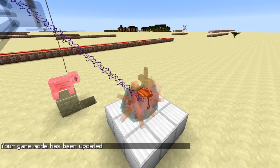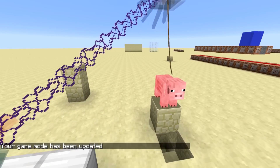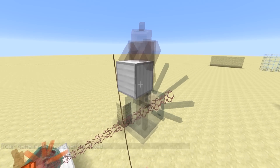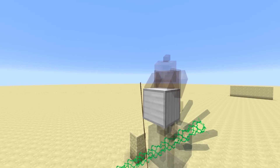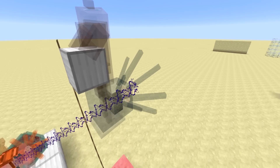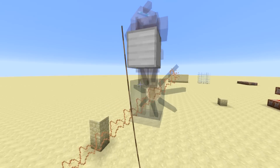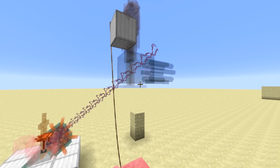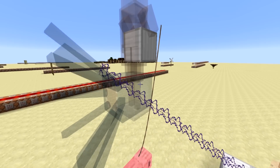Let's take a look at what's going on here. There are a few entities here — you might have guessed there are some invisible entities. We have the pig, and he's being held on a leash by this villager up here. There's also an armor stand with an iron block on its head, which is supposed to act as a connector between the leash and the energy beam — which is some guardians shooting an invisible squid.